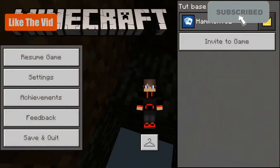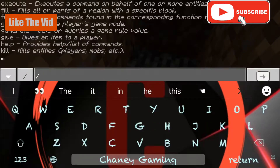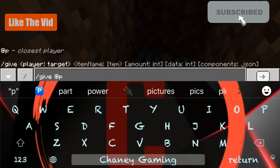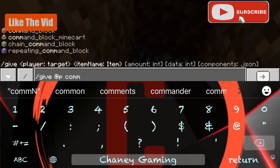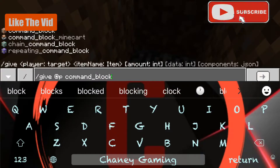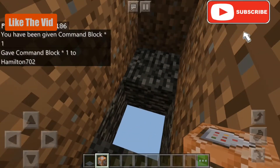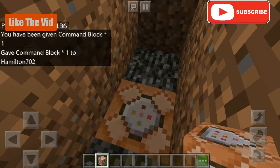Now you want to type in a command. The command to get a command block is: slash give @p command_block. It will say it gave command block one to your username.